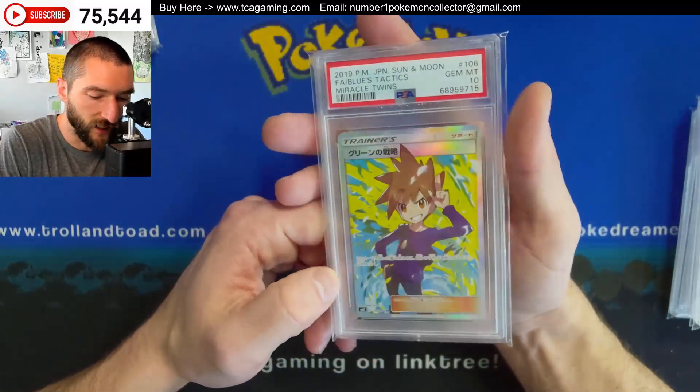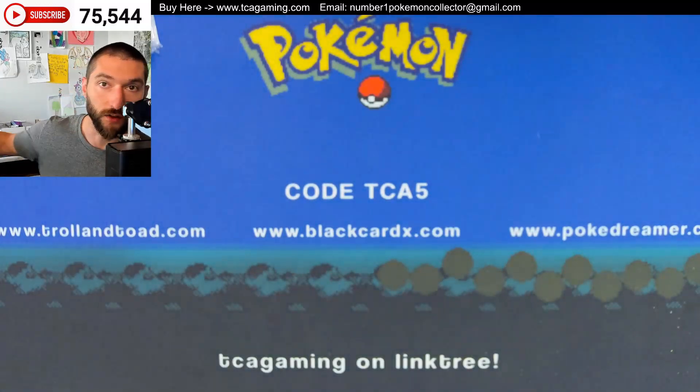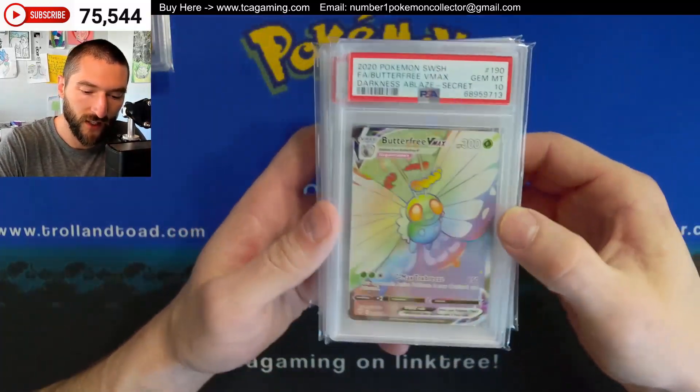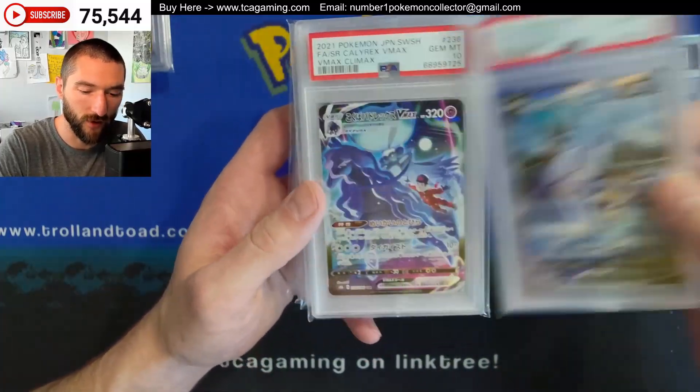Like this is Blue's Tactics. When this came out, I thought it was gonna be a big card, but I think because it had a dude on it, it was actually one of the lower end full arts. Whereas if it has a girl, they typically do better. Here you've got the rainbow rare on the English side, and on the Japanese side, it's hyper rare.